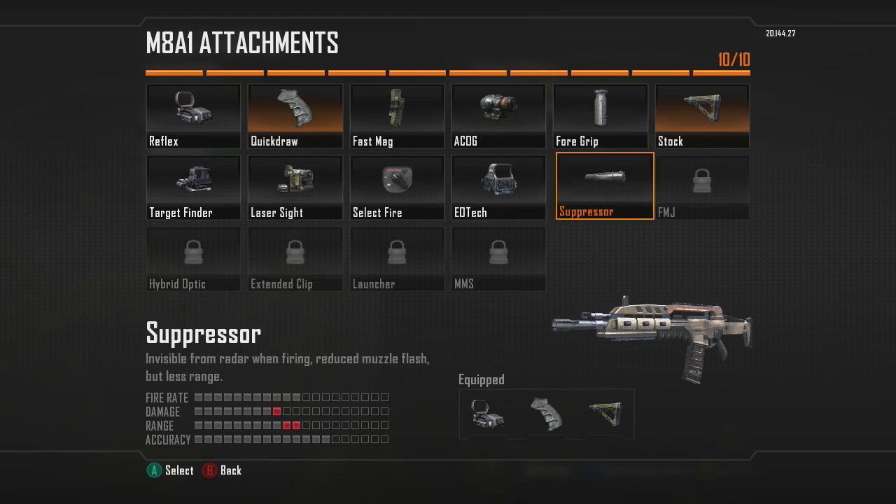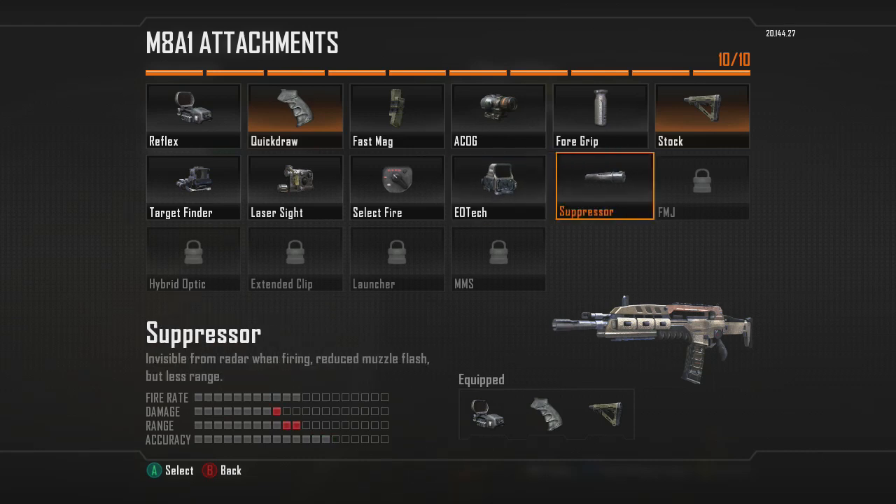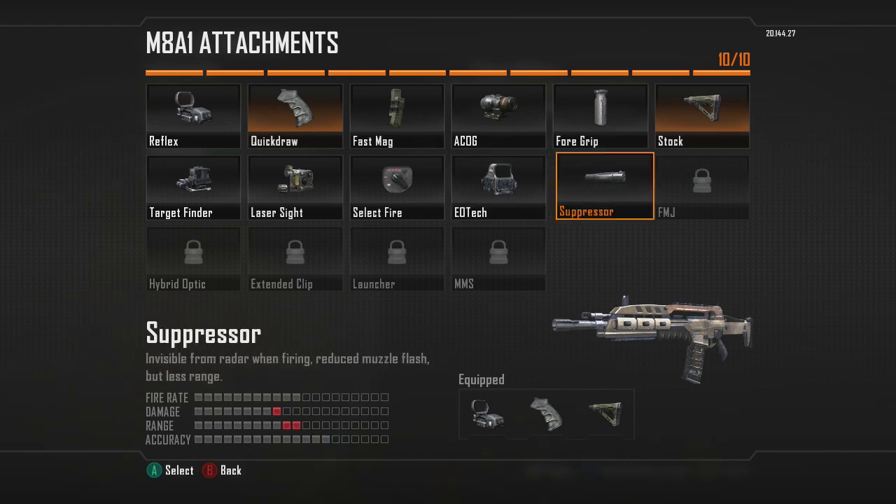The Suppressor I haven't tried yet. I'm not going to bother with that until I get Ghost, because you're spammed with UAVs anyways, so you're always on the radar no matter what. Suppressors are kind of pointless at this stage of the game. But I am getting close to Ghost, so I'll let you guys know how that goes in another video.